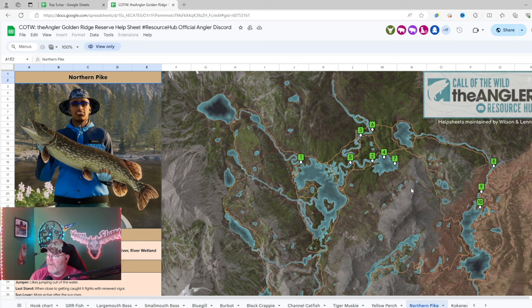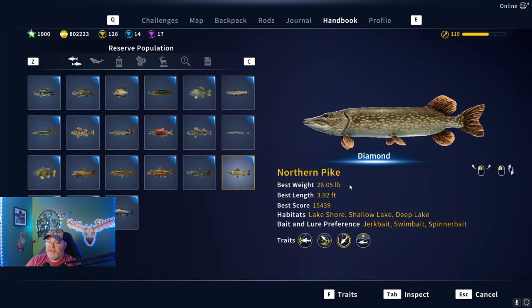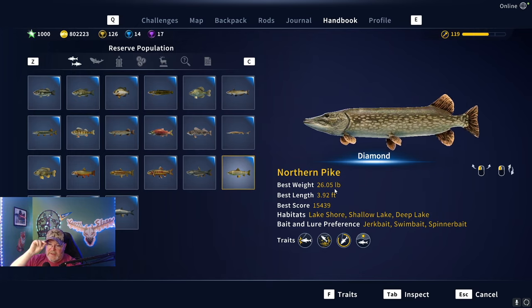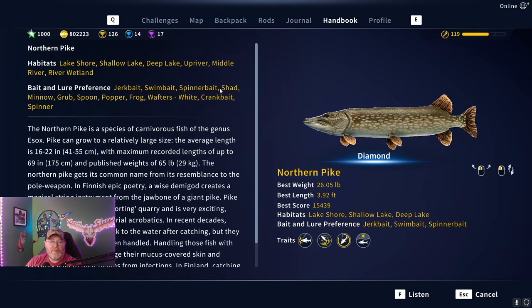The fish don't get as big over here on Golden Ridge - northern pike get really big over there, close to 50 pounds, but here 26 pounds is a big one. My biggest is 26.05, and I'm barely hanging on to that fifth spot on the leaderboard. For baits: jerk bait, swim bait is what I use - I've always had better luck with the number three swim bait - then spinner bait, and shad is fourth on that list.